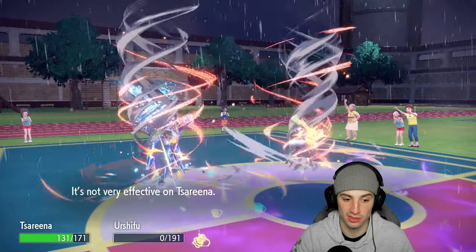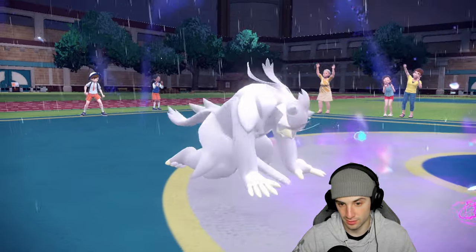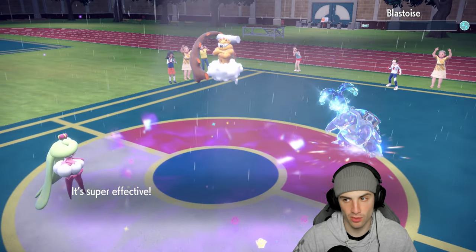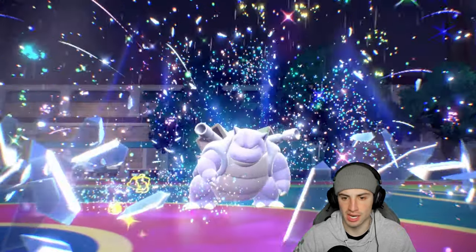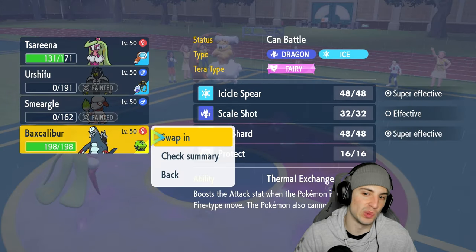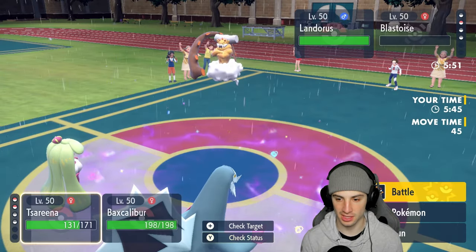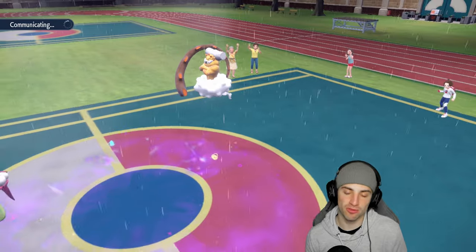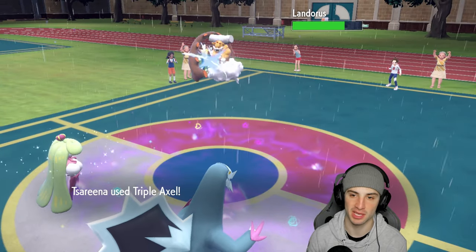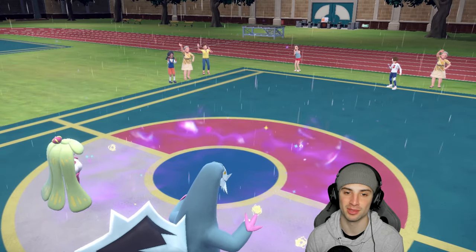Landorus comes out but it's in trouble. Chop Kick should KO - yes it does! Turn this into a 2v1 and we can hit with Triple Axel or Icicle Spear. Triple Axel and Icicle Spear, both four times super effective. He goes for Sandy Sands Storm but both Pokemon survive no problem. Triple Axel finishes it off - it's game set match! Two and one for today's video - not bad. We got to show off Technician Urshifu in battle number two and we love it!